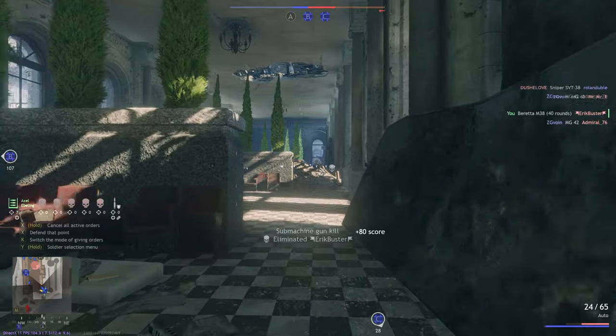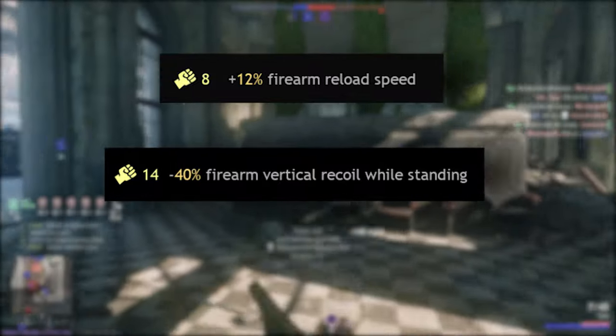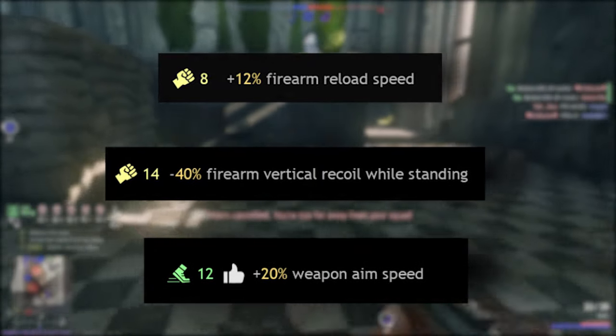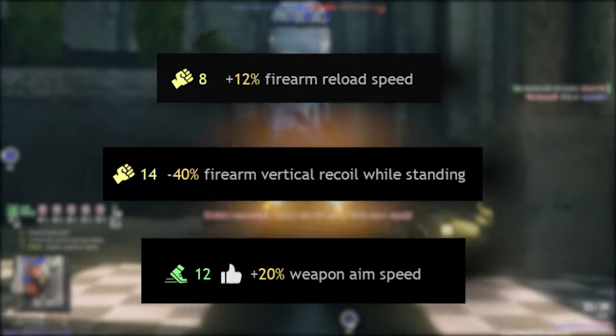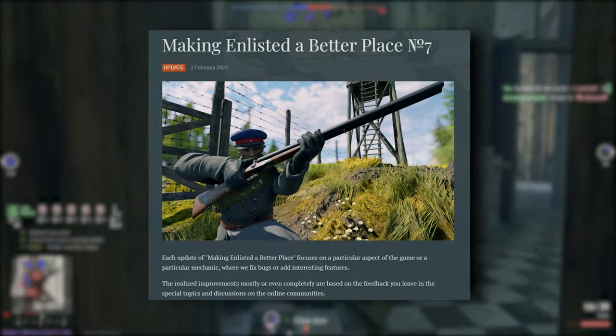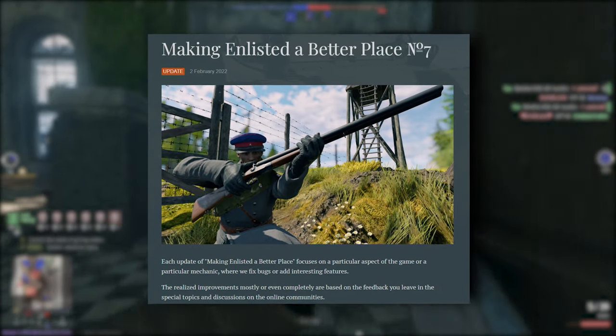Note that specific weapon-centric soldier perks — for example, plus 12% firearm reload speed, vertical and horizontal recoil reduction, and plus 20% weapon aim speed — can all improve the benefits of the weapons or counteract their downsides. So plan your troop perks to go with the weapons you plan on using. Also note that I will be considering shotguns post-buff, meaning I'll be analysing them including all of the updates they have just received as of February 2022.